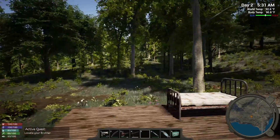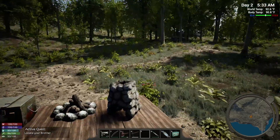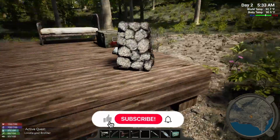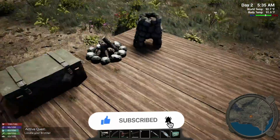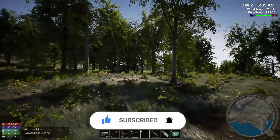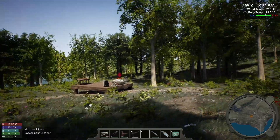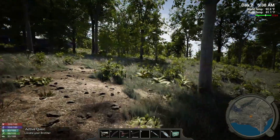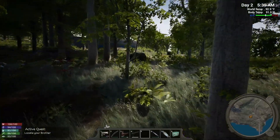Hello, everybody. This is CSY coming at you with more Folgeroom. Thanks for joining me today. We got a little homestead going here, not much of anything. I don't know if I'm going to put walls on it or not. We'll have to see if this is a good spot to build or not. We'll figure that out.